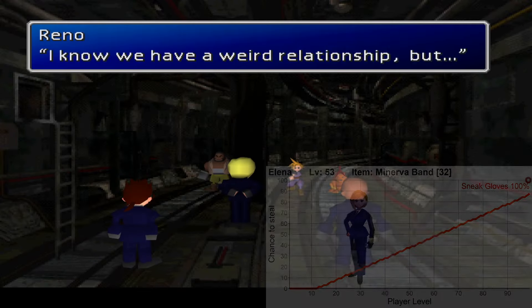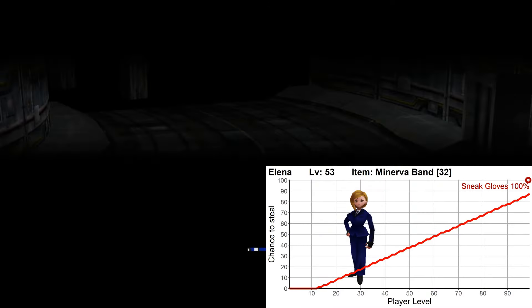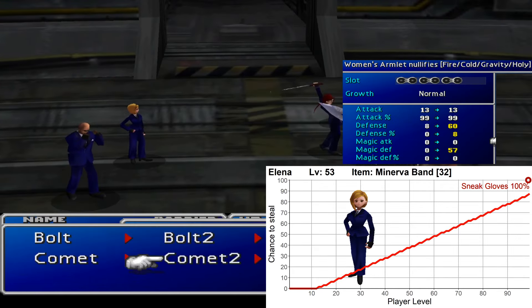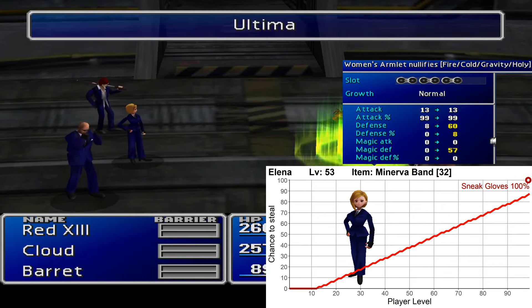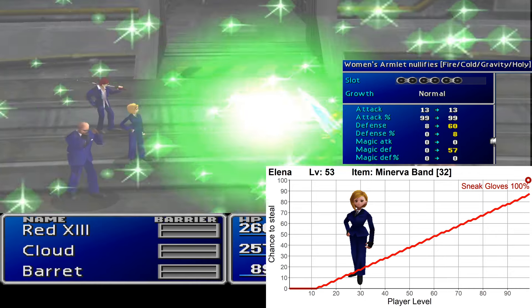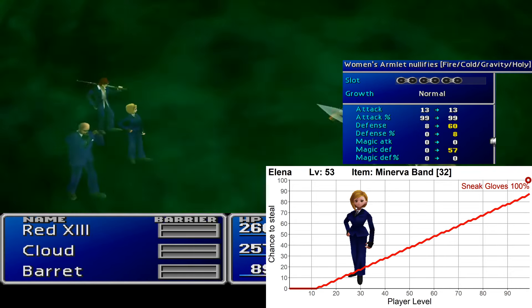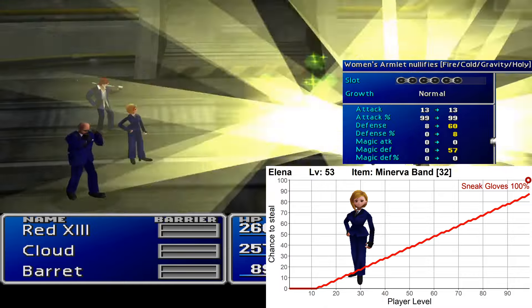The final Turk is Elena, and you only fight her once, in Midgar. She has the Minerva Band, which is one of the best armors in the game, with 60 defense, 57 magic defense, and 6 slots. In addition, it nullifies all fire, ice, holy, and gravity damage. It can however only be equipped by your female characters, so only Tifa and Yuffie — I would say Aerith, but unfortunately she is no longer with us at this point in the game.